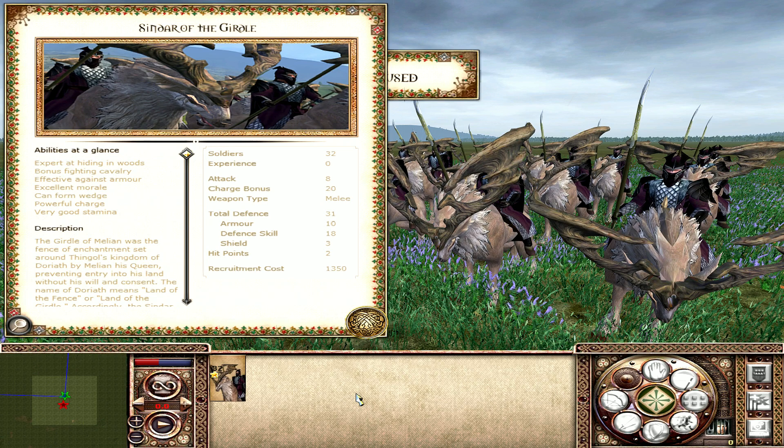Coming in at number 5, we have the Cinder of the Girdle from Mirkwood — Mirkwood's premier cavalry unit. The Cinder of the Girdle are spear knights, one of the very few examples of such a unit in the game. They sit in a happy middle ground: they still have a bonus versus cavalry, but not as high as melee knights, while their attack bonus against cavalry is also not as high as melee knights. However, with a charge bonus of 20, they technically have just as good a charge as lance knights. The Cinder of the Girdle basically marry some of the best abilities of melee knights and lance knights.